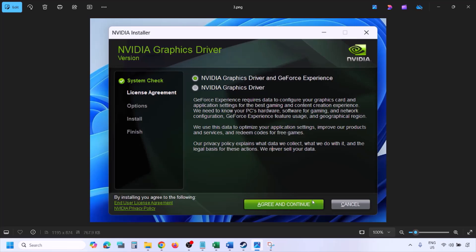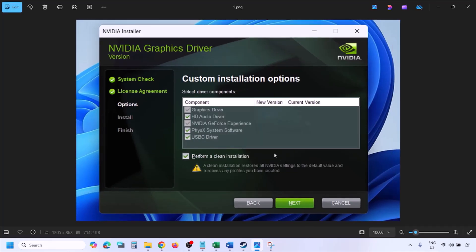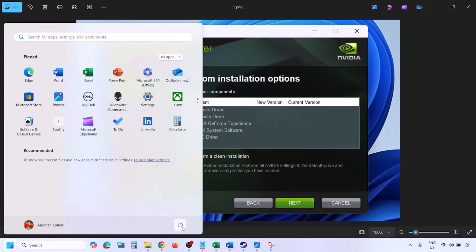Once you run the exe file, click on Agree and Continue, then select the Custom option. By default, Express would be selected — select Custom and click on Next. On the next screen, put a check on the box which says 'Perform a clean installation.' Make sure you check that box, then click on Next and let the installation complete. Once the installation is complete, restart your computer and launch the game.